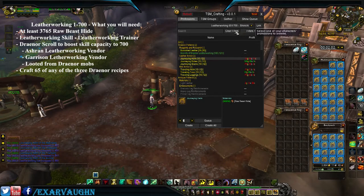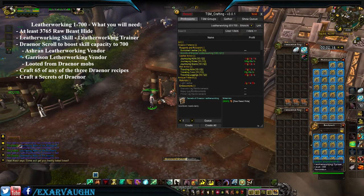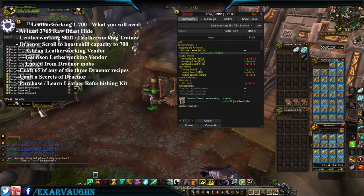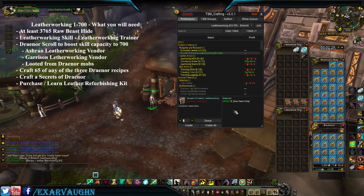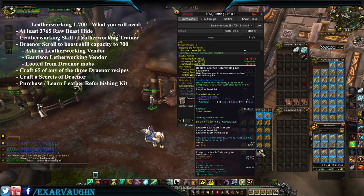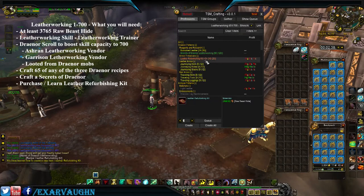Now you're at 651 and everything has changed. Create a Secrets of Draenor Leatherworking, then purchase and learn the Leather Refurbishing Kit — there it is right at the top. The Leather Refurbishing Kit gives 3 points per craft, so craft 17 leather refurbishing kits.